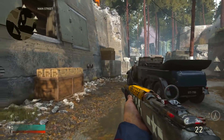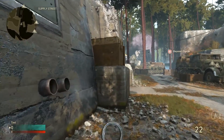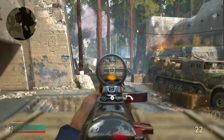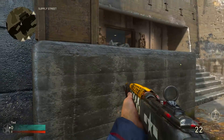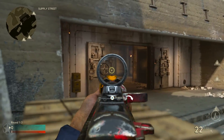As we push up towards the middle of the map, you can actually jump and mantle onto this elevated area. Crouch down and you're hidden; stand up and you've got a great line of sight over towards the A flag. You can also approach it from this direction if people are in the bunker and do the same thing.